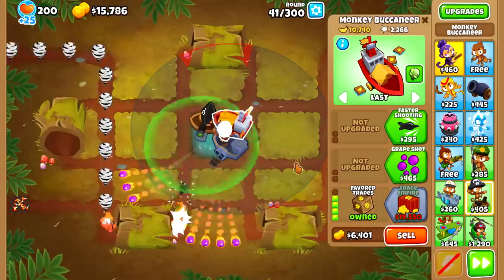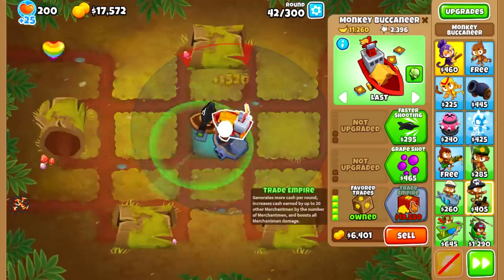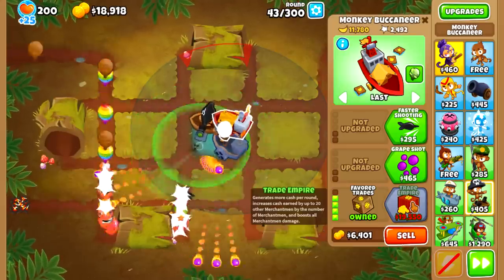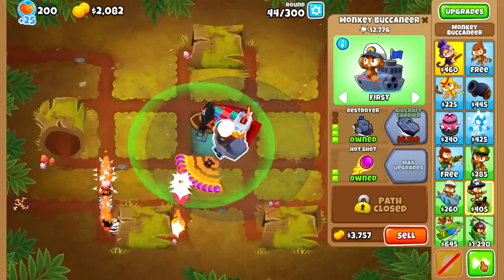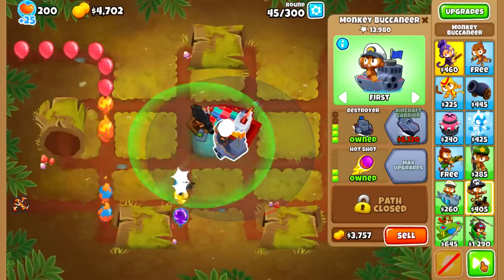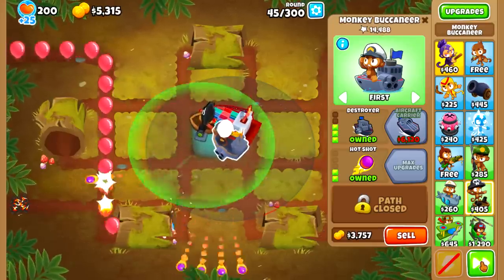There are several other maps that you could choose for this challenge that would also be very fun: Infernal, Middle of the Road, Resort, Winter Park, Carved — and the list just goes on and on. There are so many maps with mostly land but a bit of water, just what you want for this type of challenge. There are a lot of fun versions of this, and the reason I chose Logs was simply because I already had a recording of me doing it.